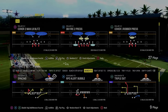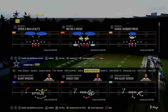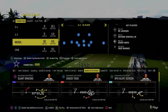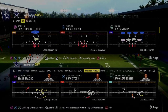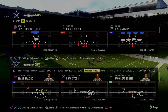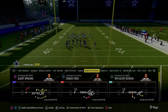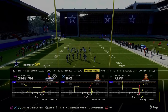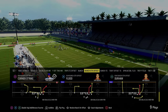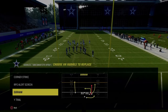The cool part about bunch strong offset is you can run this wide side or short side and have setups for really everything. For our purposes today, we're going to primarily focus on this as a wide side offensive scheme because it gives you capabilities to run some of the better plays in the formation. The main play we're going to come out in every single time is flood — it's a one-play touchdown against cover two short side.